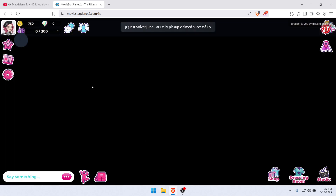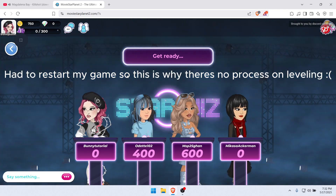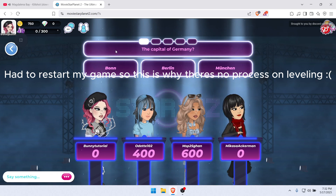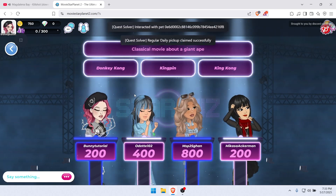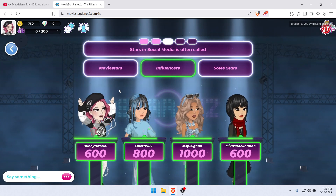Here comes my favorite part of this softening tutorial — the quiz bot, where you get all the answers right. All you have to do is let MSP open with the bot on. This is the quickest way to earn XP. The higher the level, the higher the XP.